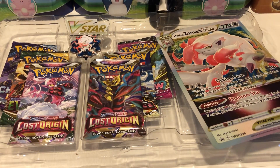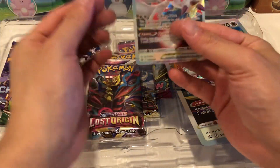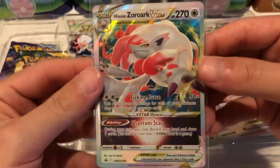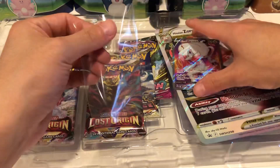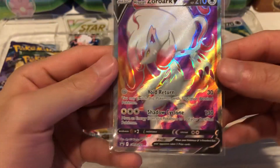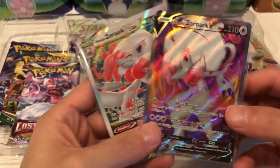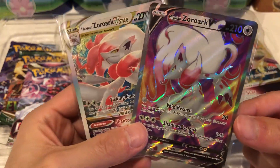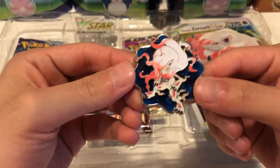Let me pull the promos — I'm pretty excited for this one. First we have the Hisurian Zoroark V-Star card, and these are going to go into my binder. That's a beautiful card, not gonna lie. The second card we have is the Hisurian Zoroark Full Art Promo card — that's really cool as well, with like a fire look in the background. I'd rank both promo cards like an eight out of ten on color and artwork.